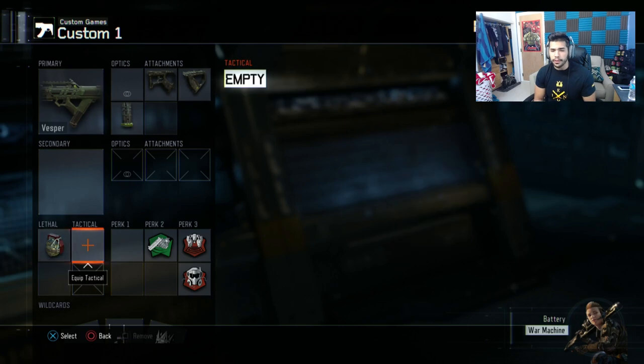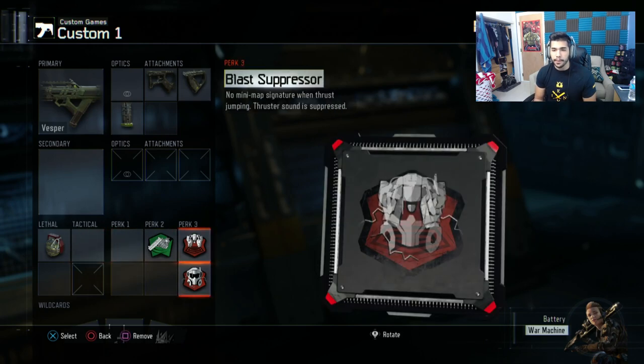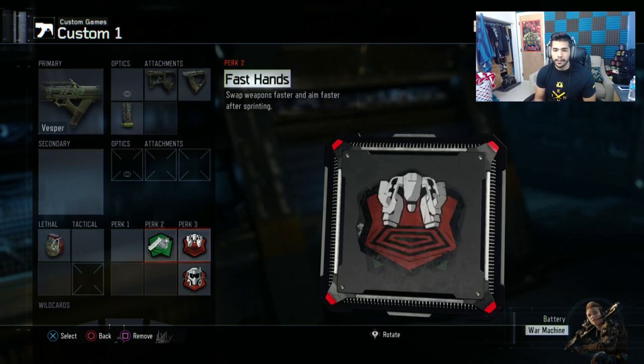For my lethals, I only have a frag. I don't use a stun because in my opinion almost everyone runs attack mask, and not many people run flag jacket. A lot of people use this combination like I do — blast suppressor and attack mask. Blast suppressor is pretty important; you don't want people knowing where you're boosting at all times. So I use attack mask, blast suppressor, and fast hands.